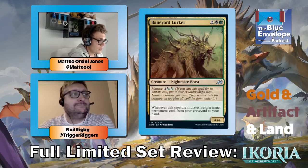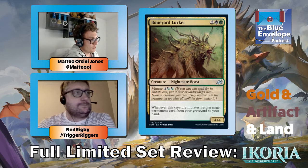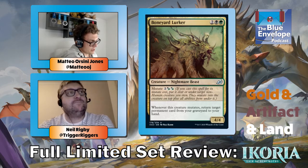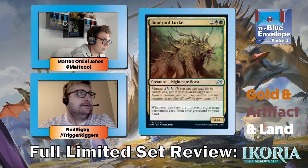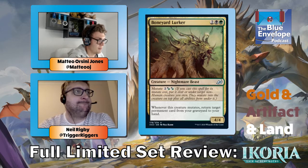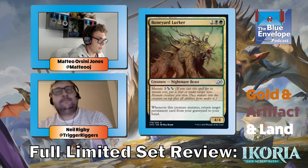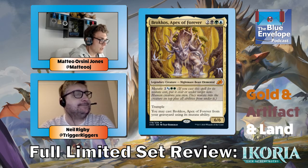Boneyard Lurker — this card's really good. Four mana four-four is already good, and its mutate cost is just really good. This is my favorite non-rare mutator. It generates a bunch of card advantage; it's big itself — even if you just cast it as a four-mana four-four it's really good. Also it's part of a cycle with hybrid mana on the mutate, so if you're not black and green you can still play it if you're just green or just black.